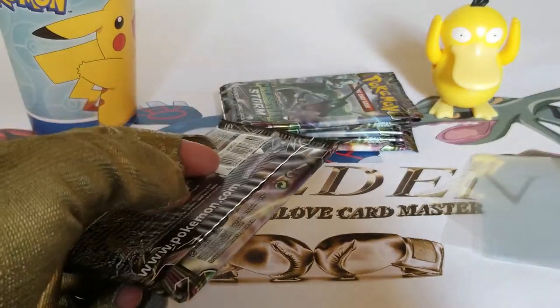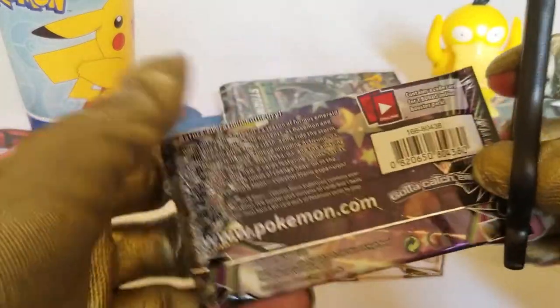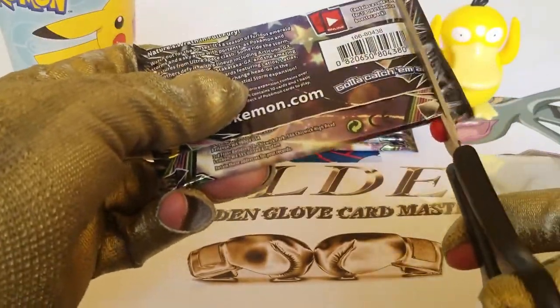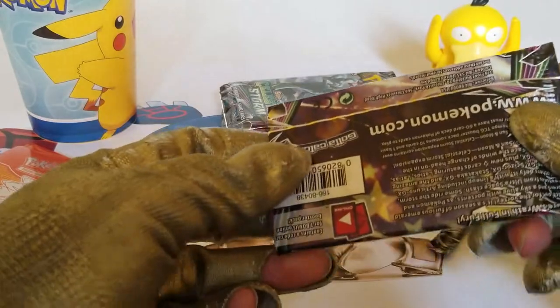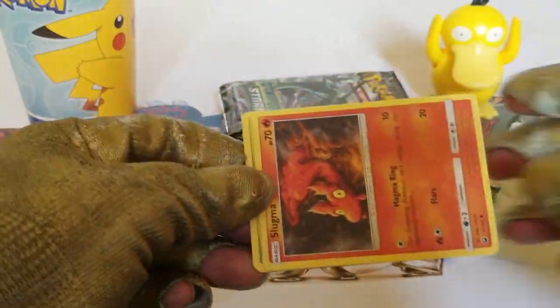Let's put that to the side, take one, find my scissors — here we go, we're gonna start. Cut, cut, cut it off. Let's bring this to the bottom, reveal the Pokemon cards, and what do we see first? A Slugma.